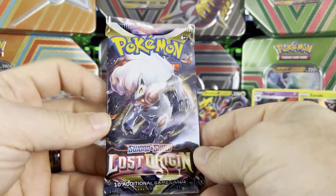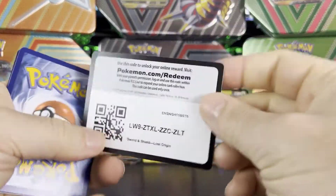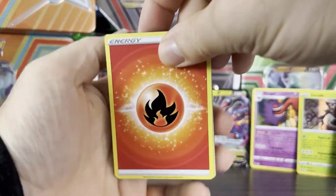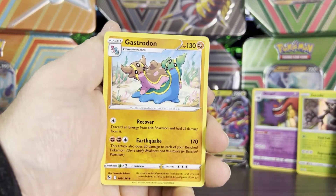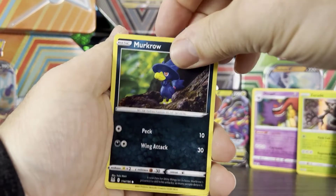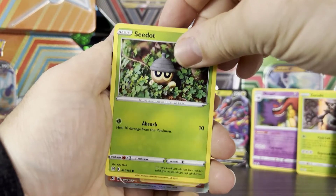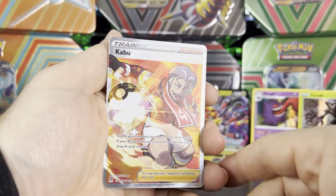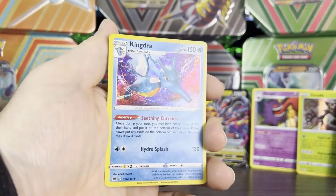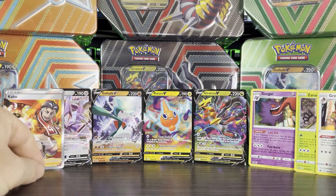It's all down to Lost Origin for us to redeem ourselves with these tins. So we have Gastrodon, Haunter, Poliwhirl, Murkrow, Shuppet, Wurmple, Technician, C-dot. We got a Kabu! As I was saying, Trainer Galleries always help the pull rates — we got a Kabu from our Trainer Gallery card, and then a Kingdra which is a rare holo. That's not half bad.